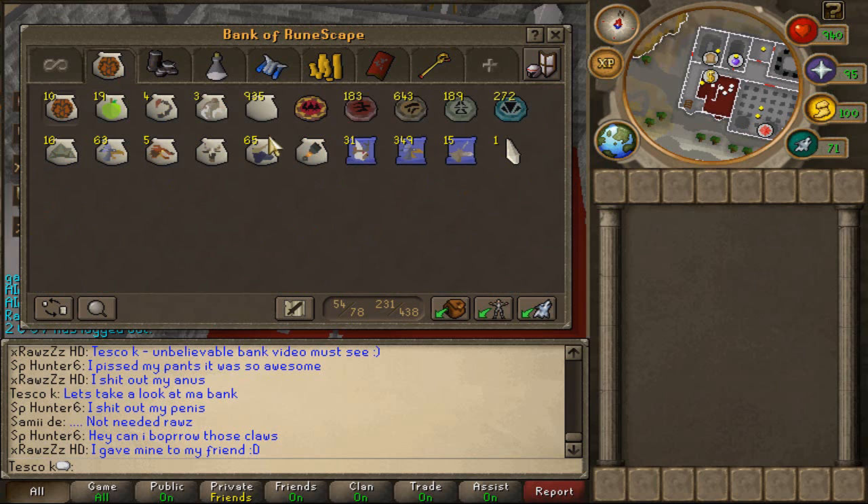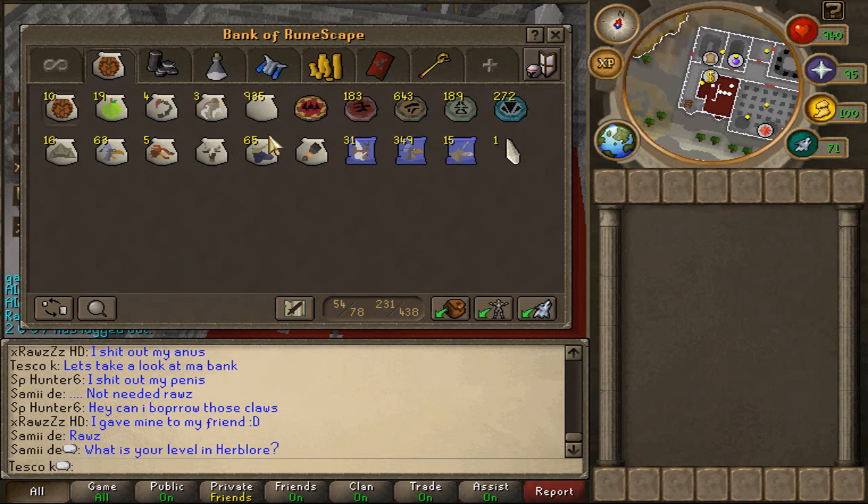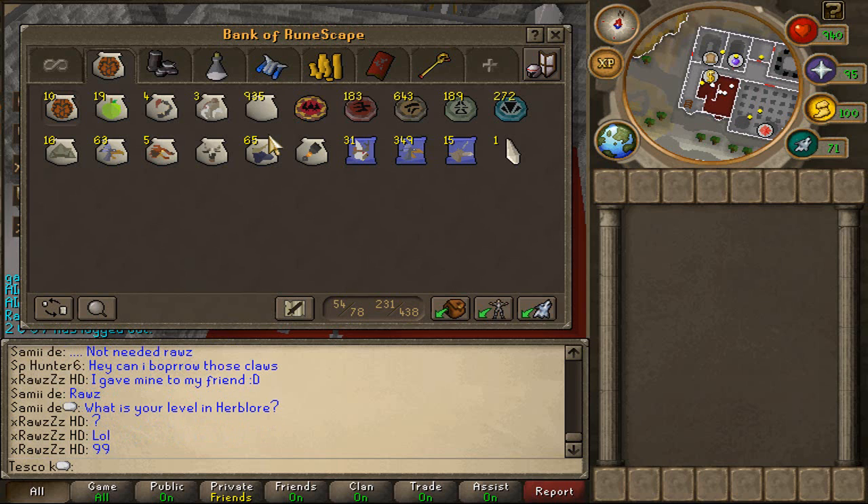The next tab we've got is Summoning. I don't really use my Summoning tab, mainly because you guys didn't like it when I was using Tortoise at West. If I did use it, that'd probably be at Mage Bank, but I'm not even going to try going Mage Bank because I'll get TB and get wrecked.